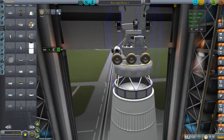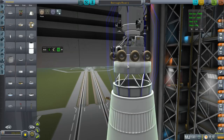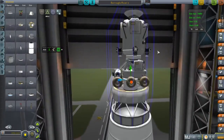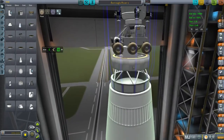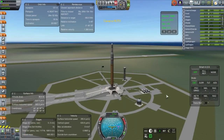I prepared another rover mission and called it the Burroughs Rover. I solicited naming options and names from sci-fi writers were favorites. The return vehicle was named Watney — a reference to The Martian, for obvious reasons. Burroughs is a reference to Edgar Rice Burroughs, who wrote Martian books back in the day — like A Princess of Mars. It was made into a movie but didn't do particularly well at the box office, not necessarily a bad movie though.